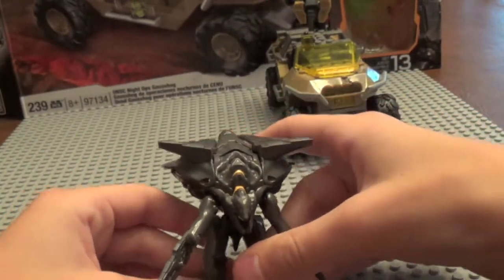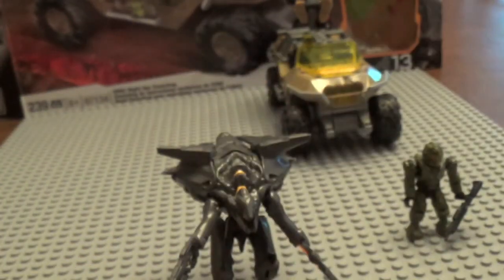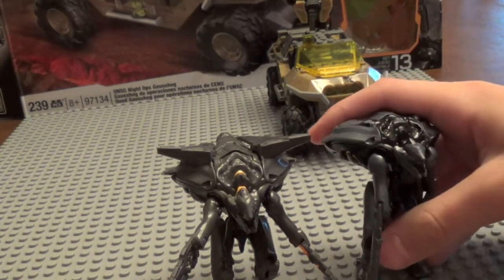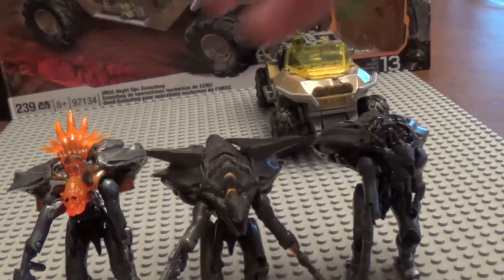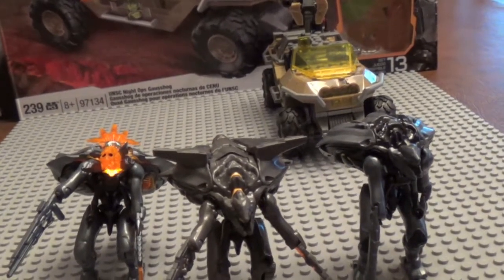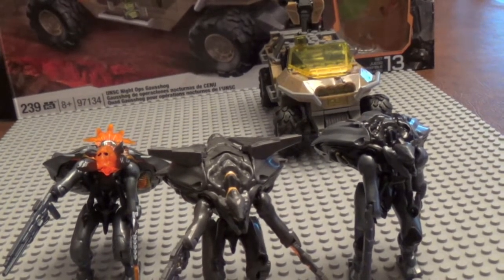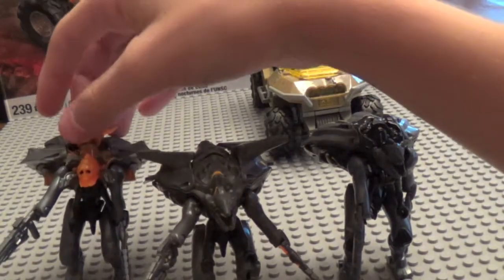Let's compare all three of the knights — I finally got them all. Here's the regular knight from Cauldron Clash; the eyes are really sculpted in terribly, the face is just awful on this one. The Lancer one is sort of similar — Megablock doesn't really nail the face of the knights. But here's the Battle Wagon, which definitely has the most detail and he lights up, which is pretty cool. I personally like the Battle Wagon the best — I just love that he's got a binary rifle, the orange thing, and he lights up.